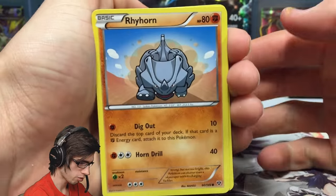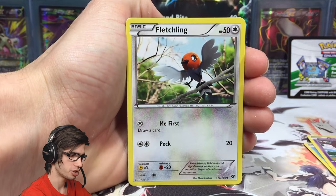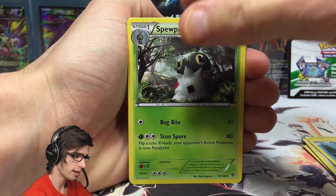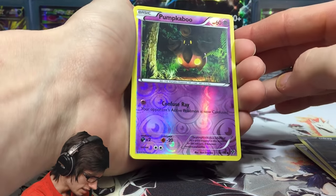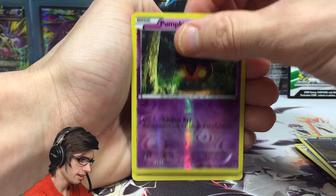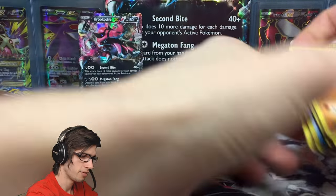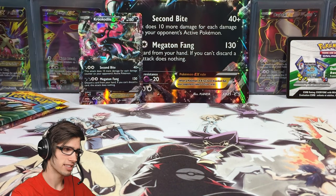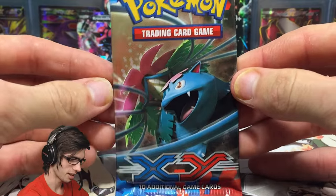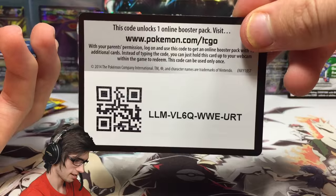There is a very high potential we will pull absolutely nothing out of this box today, purely because the pull ratios back in this era were very low. If you pulled one thing — even if it was a holo — that was pretty much all she wrote. We've got a reverse and a Dugtrio regular rare with 90 HP, Earthquake and Rock Tumble. Back then pulling one thing was amazing, but now we know there's potential for more.